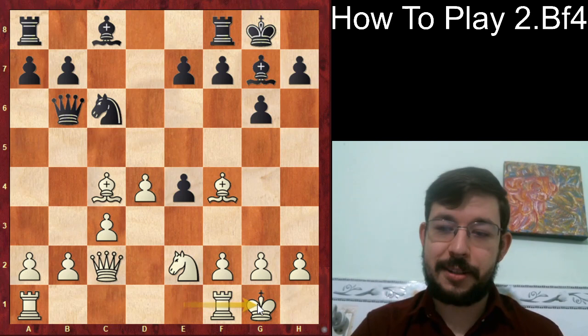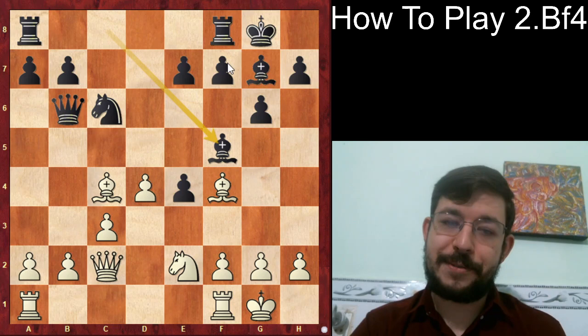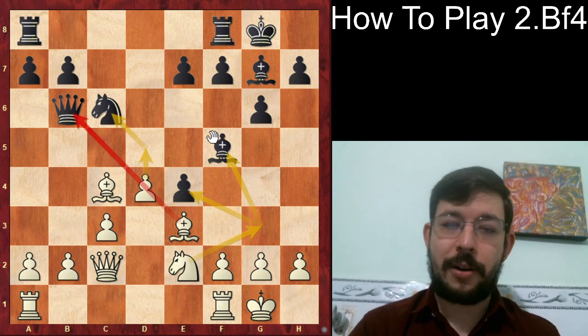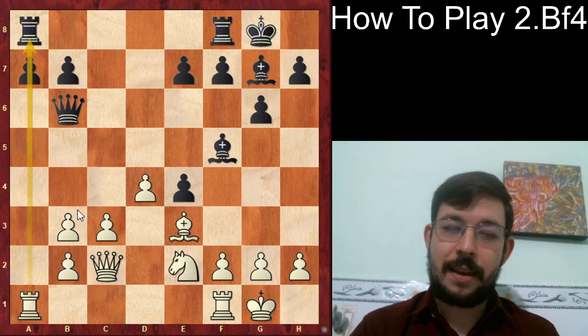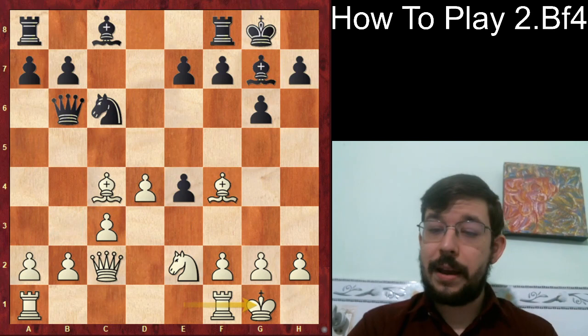After Bishop g7, MVL played Knight e2, and after castles, he also castles. It's a tough position where Black is basically going down a pawn no matter what. If Black tries to defend the e4 pawn with Bishop f5, obviously pawn to f5 isn't available because of the pin from the bishop to the king. White can play Knight to e3, threatening d5 to hit the knight and discover an attack on the queen. There are ideas like Knight g3 to go after the bishop and target the weak e4 pawn. And with the center being closed, Black's bishop pair is not really valuable at the moment.